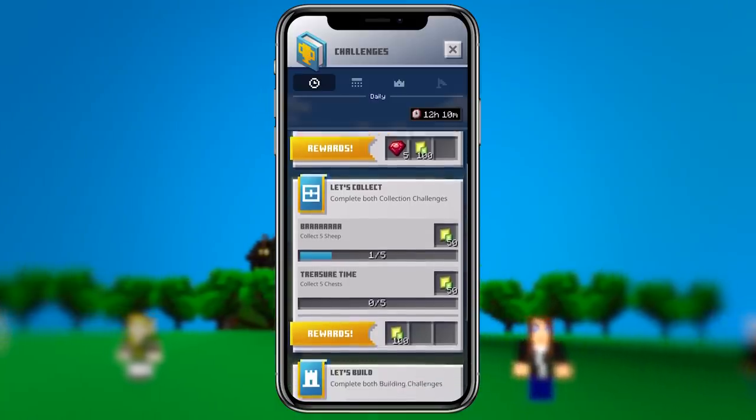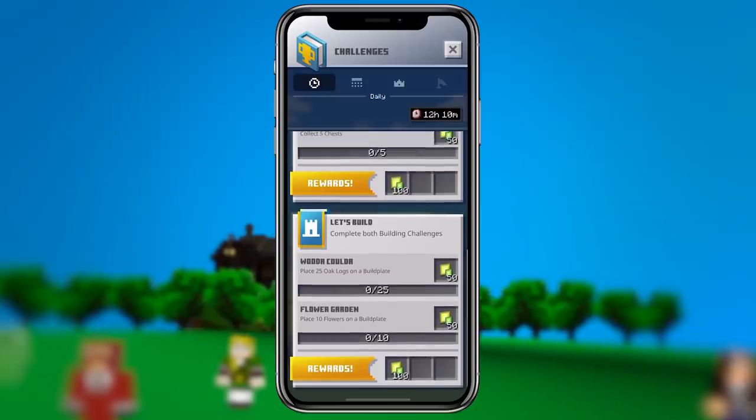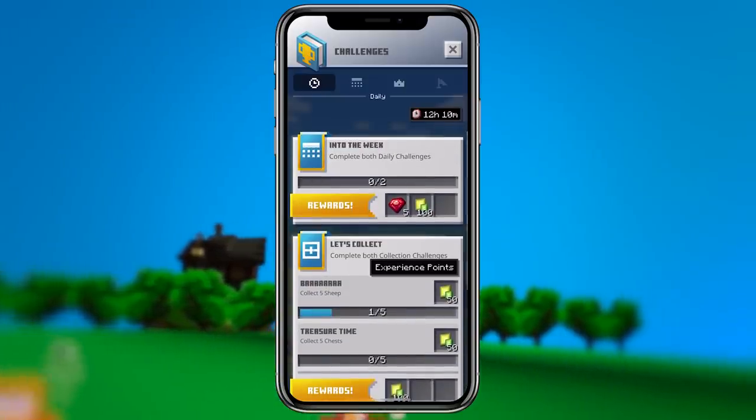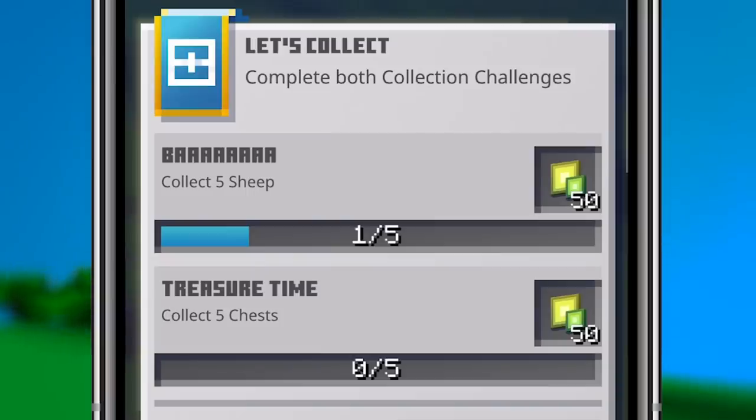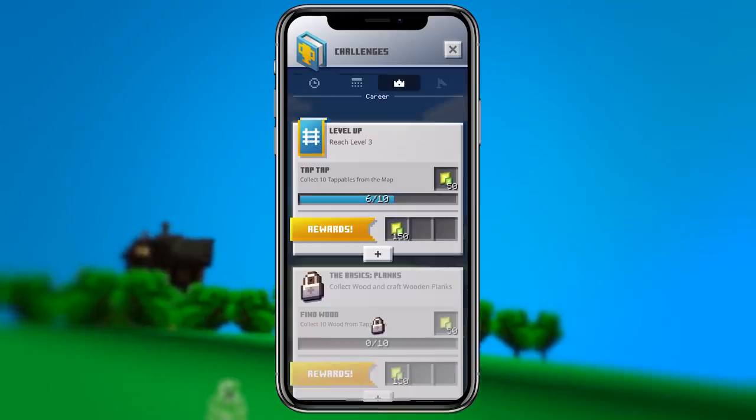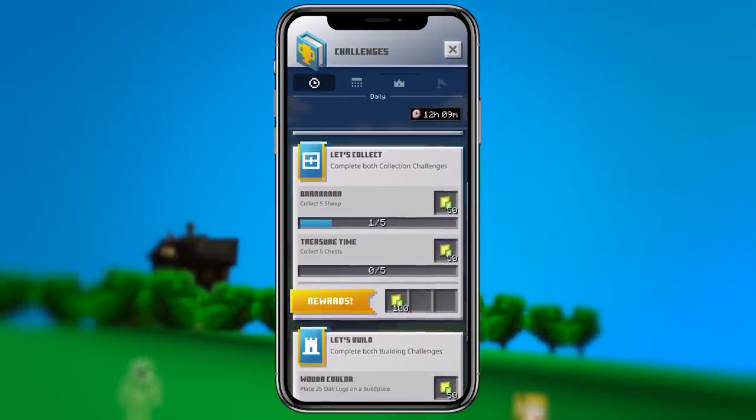Next let's talk about challenges. Challenges are things that the game gives you tasks to complete, and when you complete them you will get a reward. At the moment they seem to be mostly experience and rubies, but that could change in the future. This is really just like any other mobile game — if you do a certain task so many times, you'll get a small reward. Some of them are to click on tappables or build stuff in your build plate, really just things to keep you playing the game. Those will change fairly often so you can come back day after day and have new challenges. Challenges do come in a few different varieties: daily, weekly, career, and event challenges.